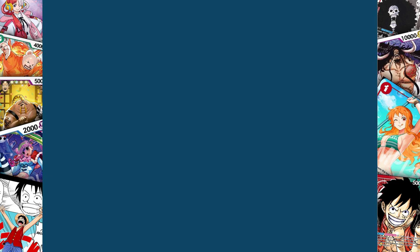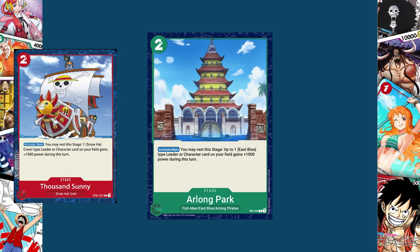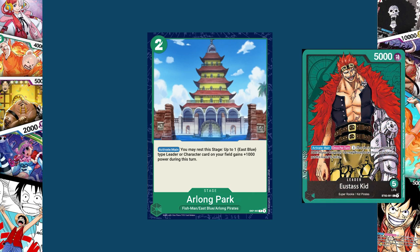Moving on to green cards, we have the two-cost stage Arlong Park — a Fishman, East Blue, and Arlong Pirate stage, matching the leader card it pairs with. Its activate main: you may rest this stage; up to one East Blue type leader or character on your field gains 1000 power during this turn. This is the same effect as the Thousand Sunny, but I feel it's more powerful as a green card because green characters swing multiple times, letting you get more value from that power boost. The East Blue type restriction was added to prevent abuse from things like Eustace Kidd.